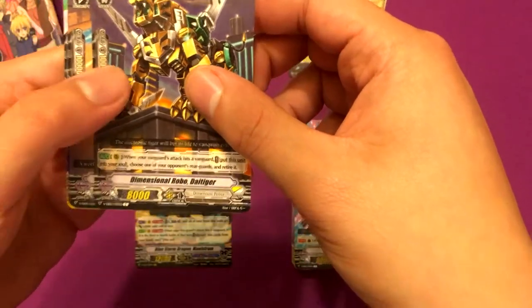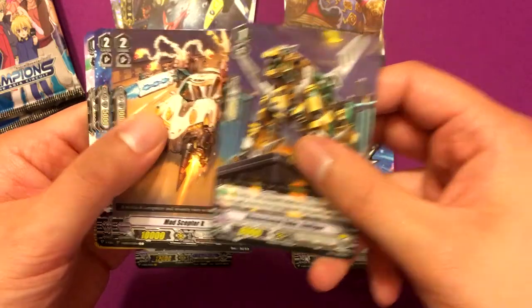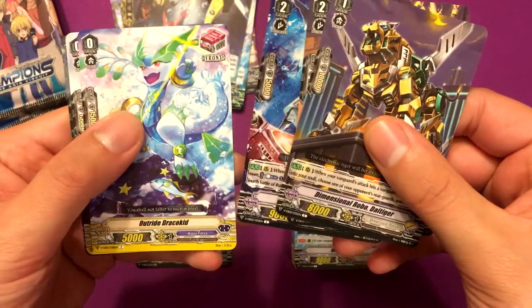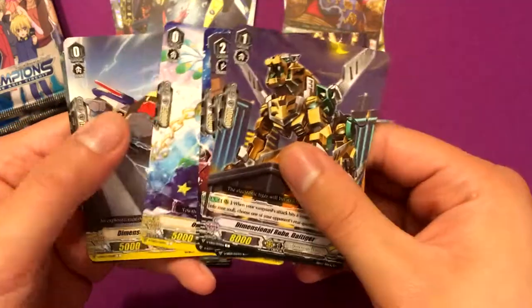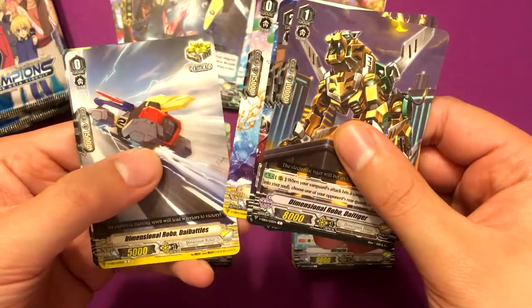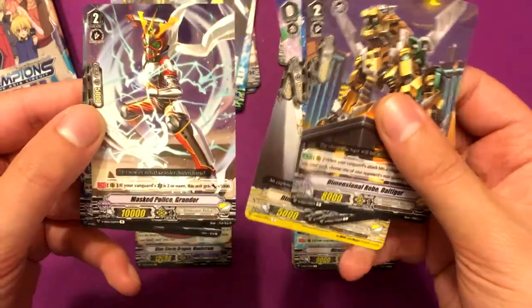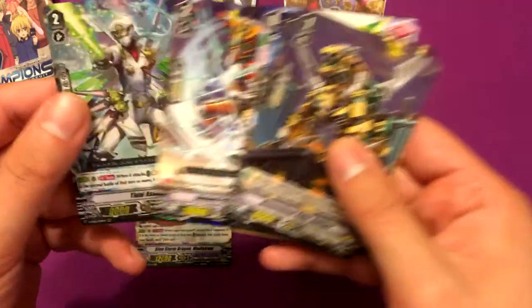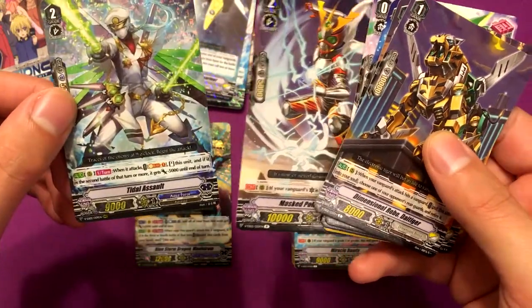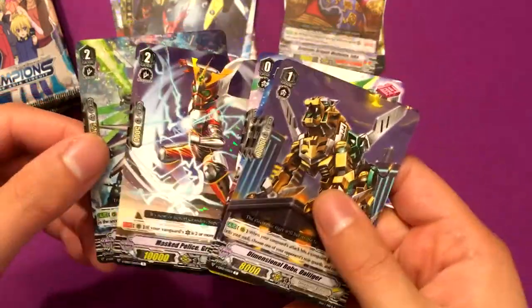Yeah, I got Blue Storm Dragon Maelstrom — didn't expect that one, I really expected Vanguard Rares from Granblue or the Dimensional Police. Dimensional Robo Die Tiger, Mad Scepter X, Storm Rider Basil, Outrider Draco Kid, Dimensional Robo Die Battles, Mass Police Grander, and yes — Tidal Assault! Triple Rare, that's awesome. I don't know if I need to run three of them, I'll probably have to look that up.